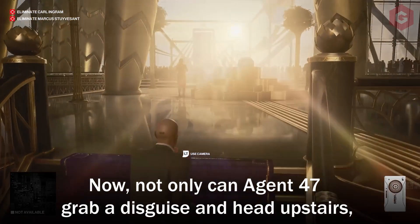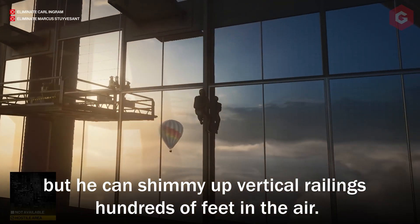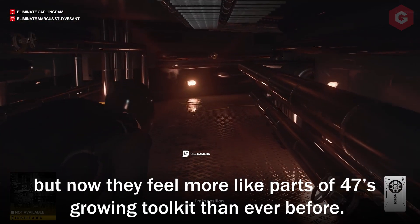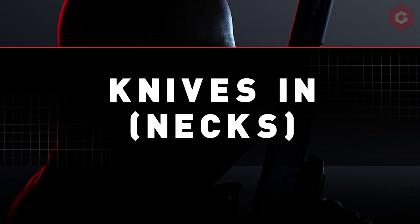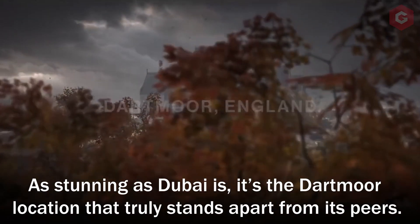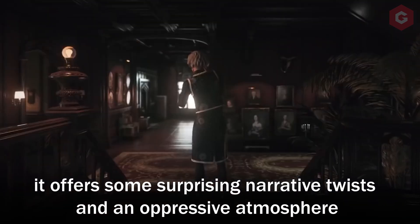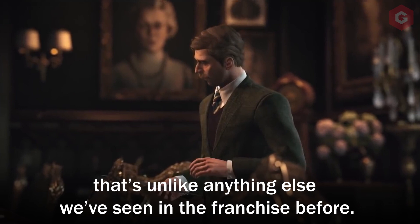Not only can Agent 47 grab a disguise and head upstairs, but he can shimmy up vertical railings hundreds of feet in the air. These options now feel more like part of Agent 47's growing toolkit than ever before. As stunning as Dubai is, it's the Dartmoor location that truly stands apart from its peers. One part Hitman mission and one part murder mystery, it offers some surprising narrative twists and an oppressive atmosphere that's unlike anything else we've seen in the franchise before.